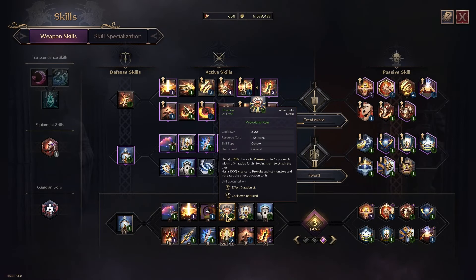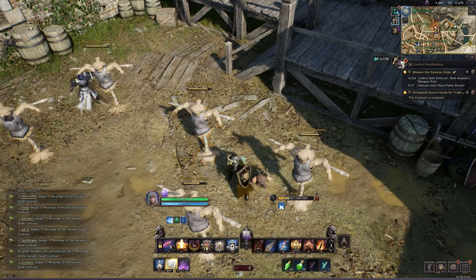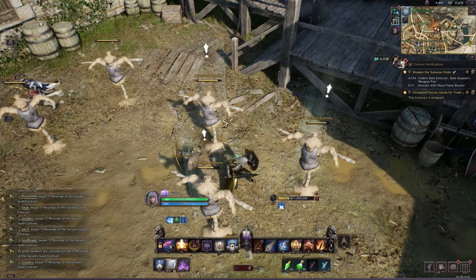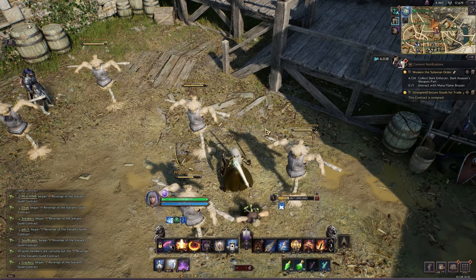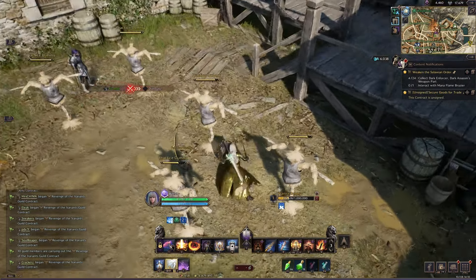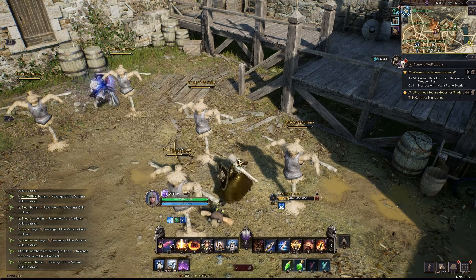Provoking Roar does a short-distance roar — you can see the range — and pulls all nearby enemies to you. This is another tanking ability you need to spam to keep aggro on you. Aggro is basically pulling the attention of monsters or a boss to attack you — that's your job as a tank.